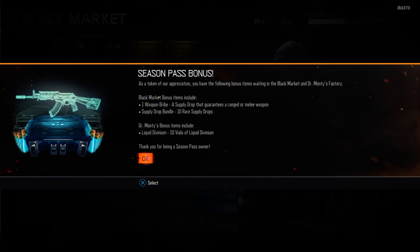Black Market bonus item weapon includes: one weapon bribe, one supply drop that guarantees a ranged weapon, a supply drop bundle, and ten rare supply drops. Dr. Monty's bonus includes ten vials of Liquid Duvenium. Thank you for being a season pass owner.